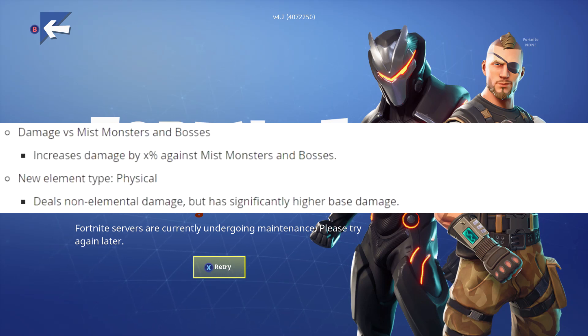They've also got a new elemental type: Physical. Physical is not truly elemental — it deals non-elemental damage but has significantly higher base damage. No elemental bonus, but a whole bunch of damage. I could rock with that — it's like old-school damage, damage, damage, damage.